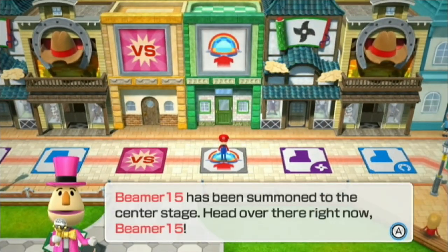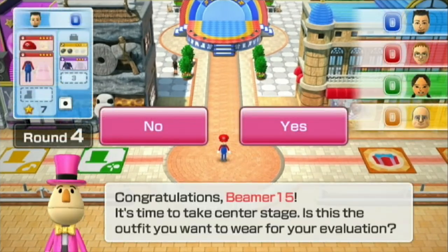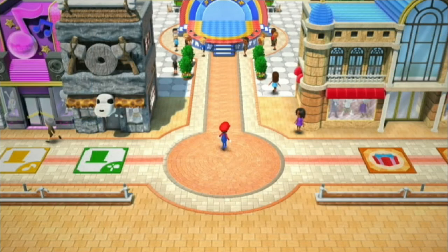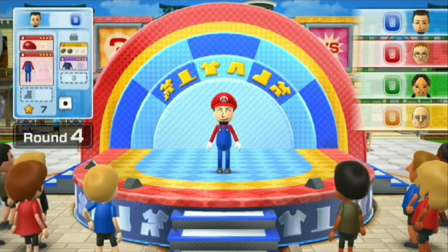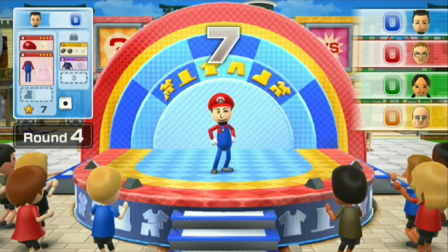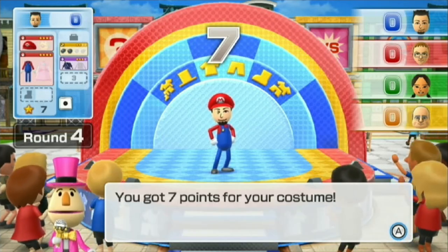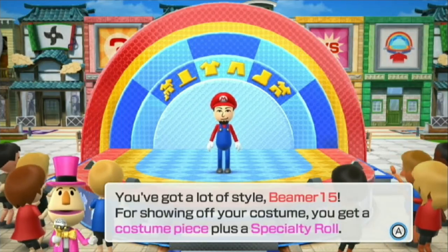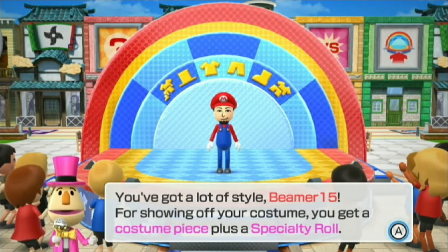Look at this — Beamer has been summoned to the center stage. Head over there right now. Why? I wanted to get the shoes. It's time to take center stage. Is this the outfit you want to wear for your evaluation? I need the shoes though. Take a look at the points — it's seven. But I'm in the lead right now, I guess.